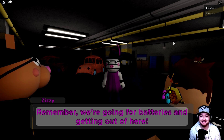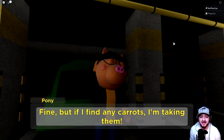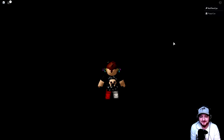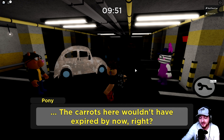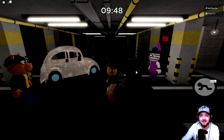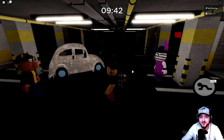Once again, Zizzy says remember, we are going for batteries and getting out of here. And then Pony says fine, but if I find any carrots, I'm taking them - he likes carrots. In Book 2, this is the first ever chapter in this storyline that happens directly after Plant, which was Chapter 12 in the original Piggy.